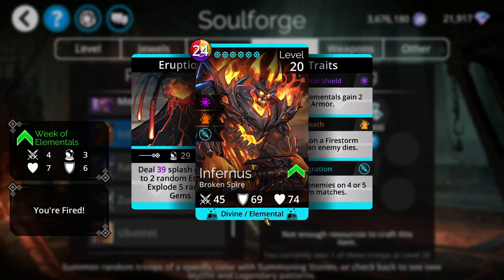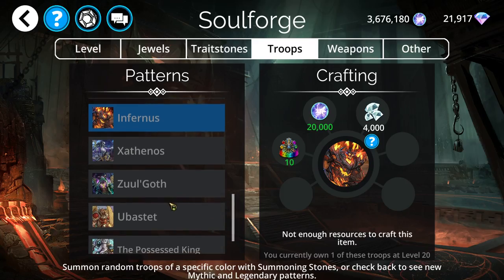Infernus is considered a divine and elemental troop, and we do have a few legendaries in the game where you can start Infernus with about half mana.